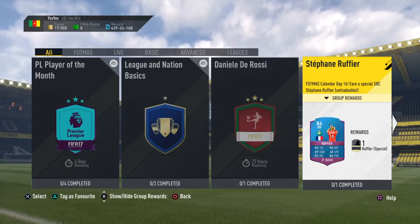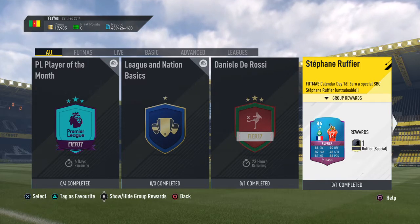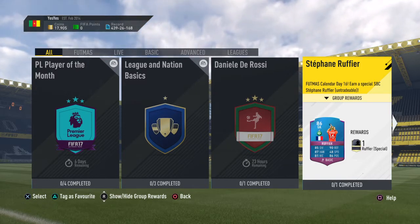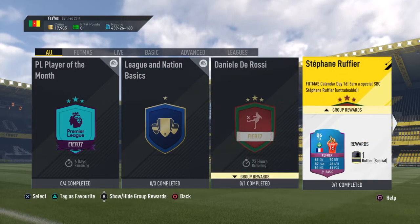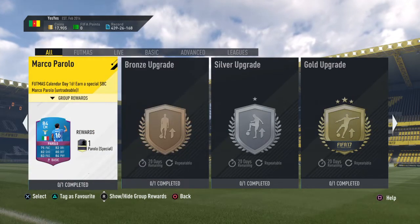Yo guys, what's going on? My name is Calvin Max and welcome back to my second video on the channel today. Now as you can see, Footmiss has kicked off on Ultimate Team and we have a Daniele De Rossi SBC, a Stéphane Ruffier one and a Marco Parola one. Absolutely awesome guys.